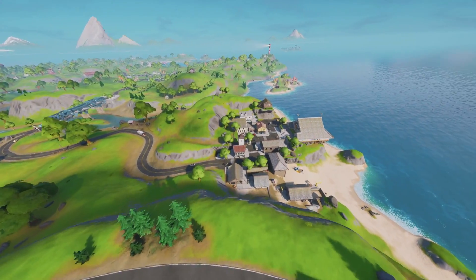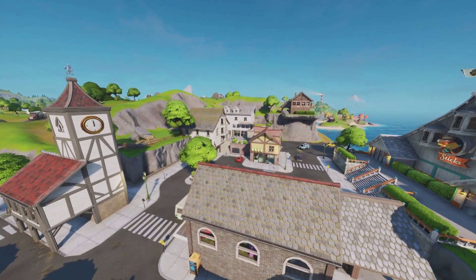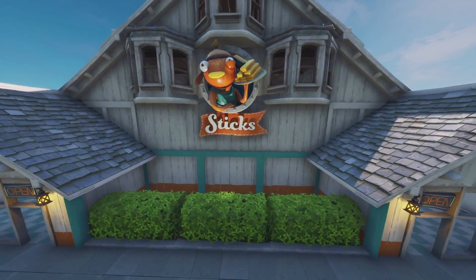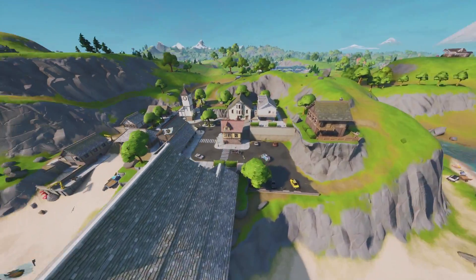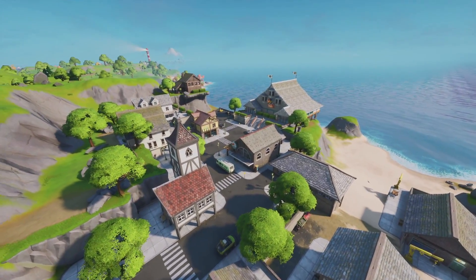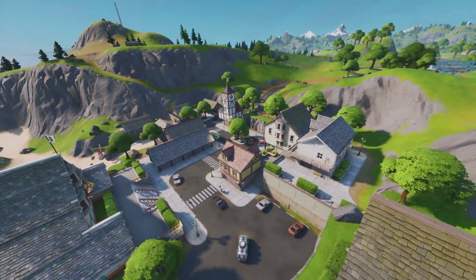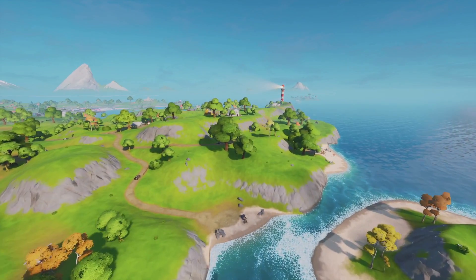Over in this direction we have Craggy Cliffs - it has the actual Fish Sticks restaurant on the beach which is really nice. Wow, this is awesome - a really nice point of interest with so much going on. You just don't know where to land first - it's going to take us all a while to get used to the new map. There's even a Nom store here and the cars have been revamped - so many easter eggs everywhere.